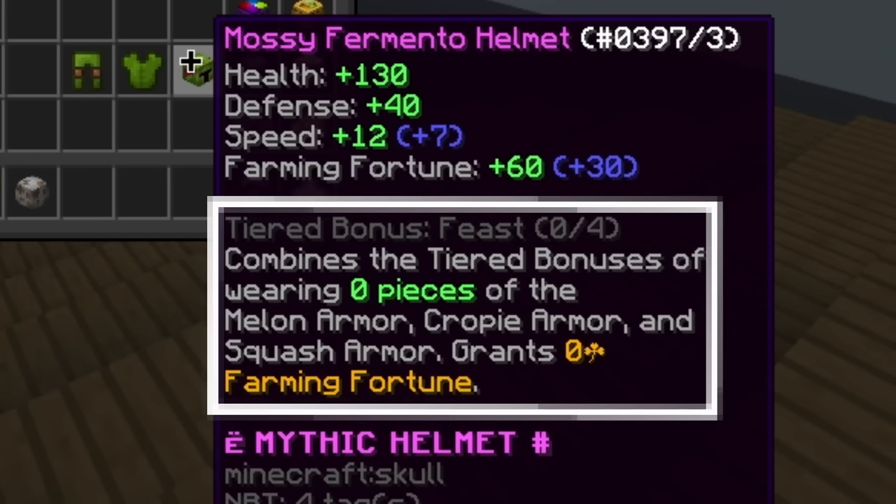At that point I had already farmed 110 million potato collection, and with all the upgrades I reached more than 1300 fortune. But even though I'd bought so many things, there were still a bunch of upgrades left. After another 10 hours of farming I got enough money to buy the mossy fermented boots. I realized fermented boots give more fortune than rancher boots unless you have farming 60, which I didn't.